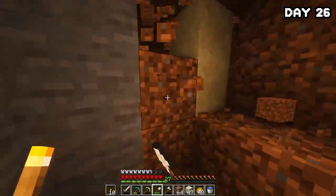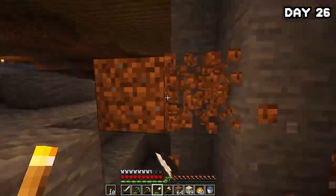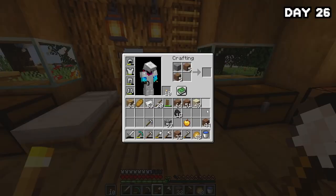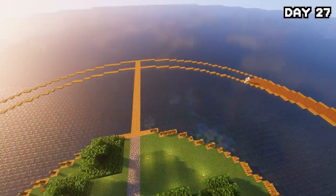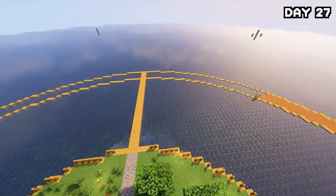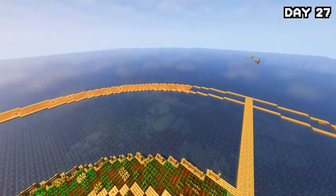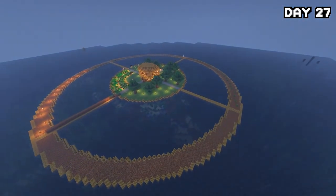I spent all of day twenty-six digging up dirt to finish off the ring, using a little trick that turns gravel into dirt — very useful. On the following day, I placed it all down, got all the circles filled in, added some fences but didn't manage to finish since I didn't have enough wood. Then I went around planting about a hundred saplings all the way around the circle and now we have a tree farm.